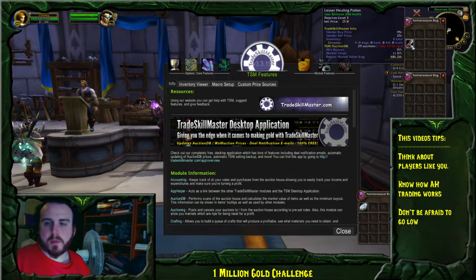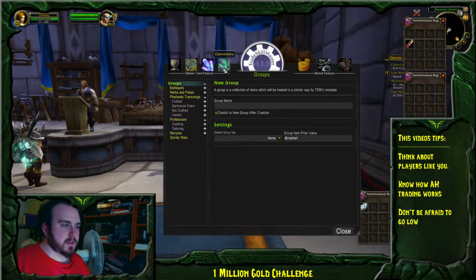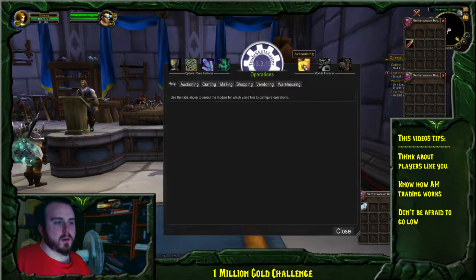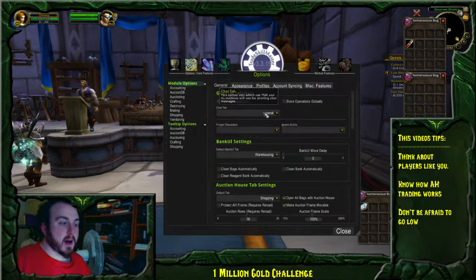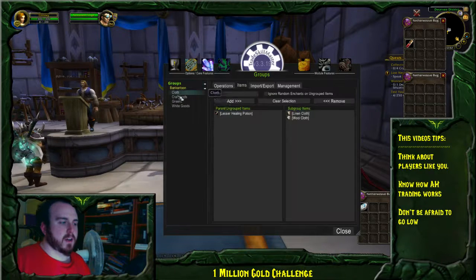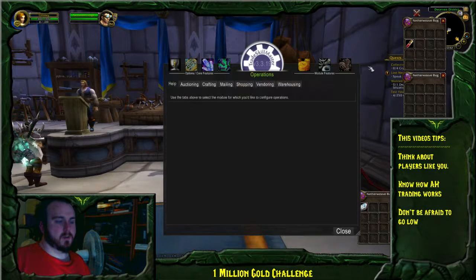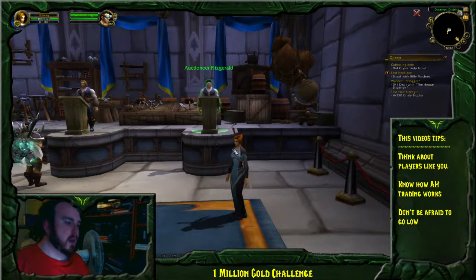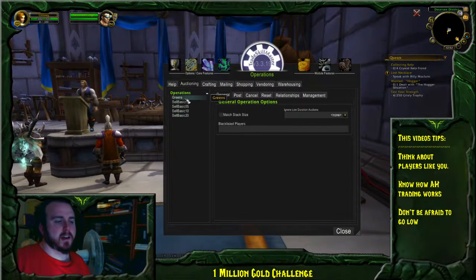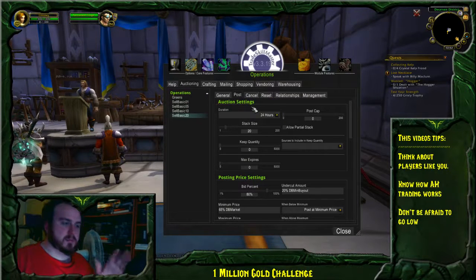The reason I use it is because it gives me these little hover tooltips. For instance, if I hover over a Potion of Healing, it tells me the minimum buyout and the market value. If I come into my profile you'll see I have a bunch of stuff set up. In my own profile I've got things set up as simply as possible. For my operations I have a 'sell basic' and a 'greens' operation.